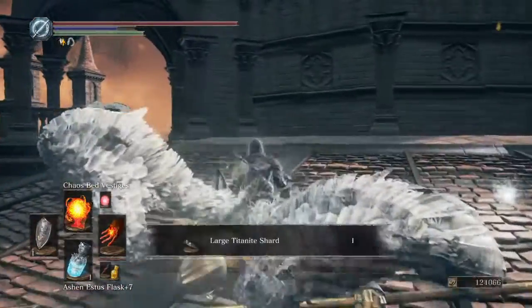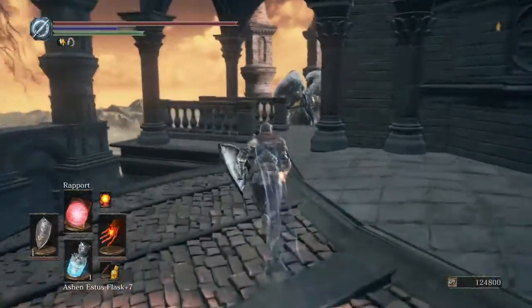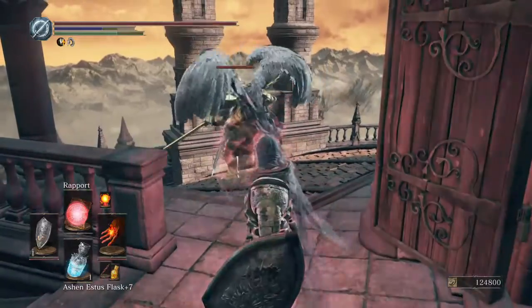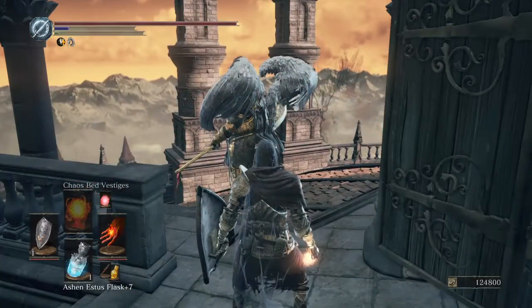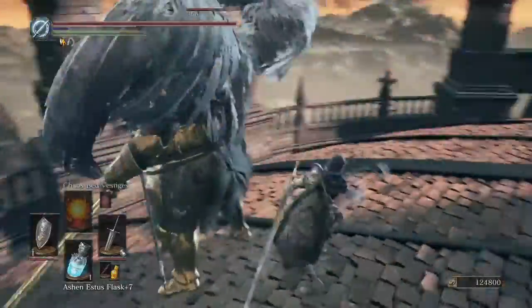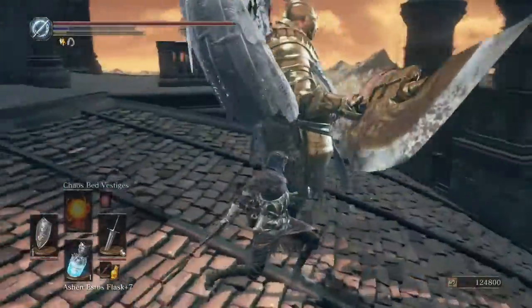Okay, then these two will be dead. I suggest doing the same thing for this guy — lock onto him, stand about right here so he doesn't realize you're there. This is the spell I'm personally using, mostly because I find immense joy in using it, and then my Lothric Greatsword to just finish him off real quick.